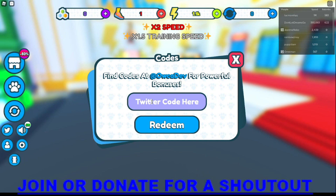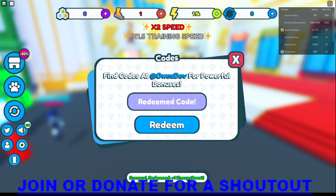The next code is 'thanks gravy' — speed boost, thank you for 5k. Feel free to pause the video at any time since I'm going fast. There are a lot of codes to cover and I don't want to make this 20 minutes long, so just pause and come back if needed. The next code is 'update4' for an energy token.